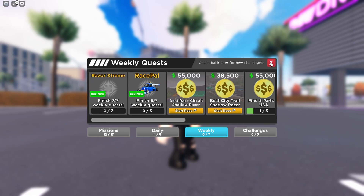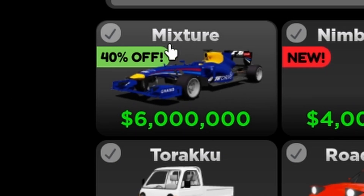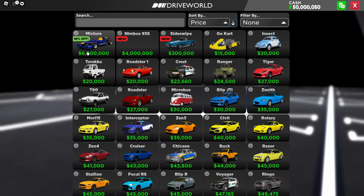Let's check out the dealership real quick. So I'm on the dealership now — this is the mixture with 40% off. It used to be $10 million but it's now $6 million. I was correct — I'm a math genius! So 40% off, $6 million, pretty good deal. And the upgrades should be cheaper too. The Numbus 936 costs $4 million — we're going to check it out soon.